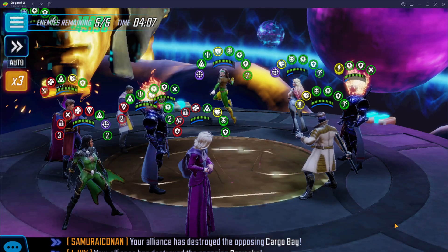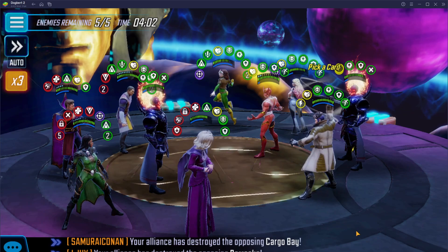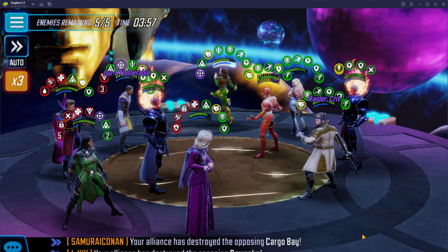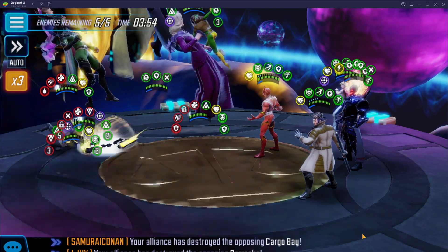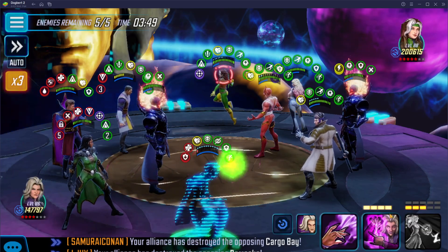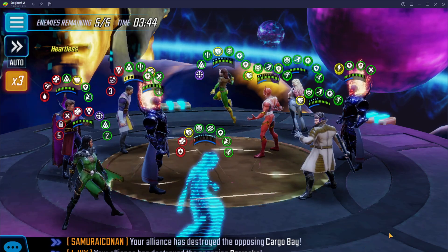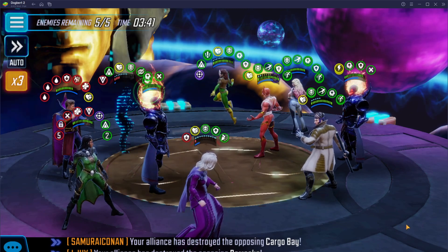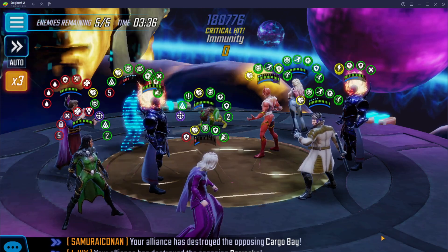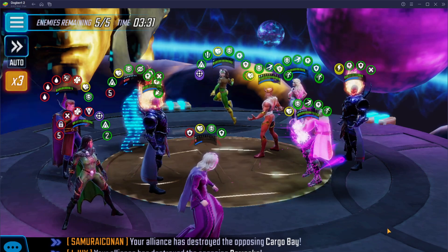I didn't bother to try to stun because Rogue has immunity. Still running Skirmisher on Morgan. I'd like to thank any content creator who is telling people to run Striker on Morgan — you have made my arena life so much easier. Got to get rid of that evade. Just try to get Rogue to go into stealth.